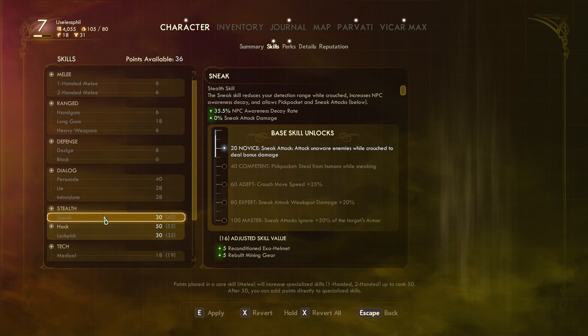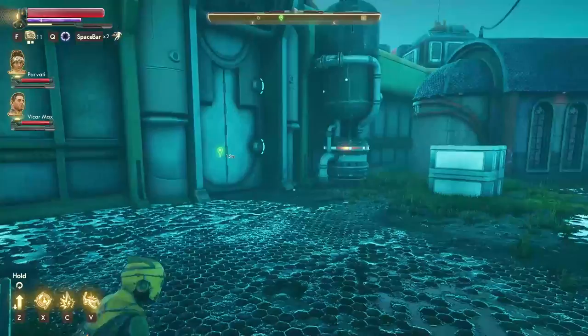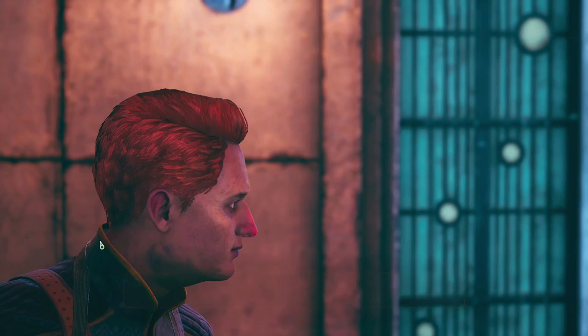The third tip is to pick up pickpocketing as early as you can, because at the moment it's kind of broken how good it is. You do that by putting 40 points into sneak, because it is the second skill unlock associated with sneak. Once you've done so, you can sneak up behind pretty much any NPC in the game, and so long as you're out of line of sight of any other NPC, you'll be able to pickpocket them with no consequences whatsoever. You'll get lots of bits, lots of items to sell, lots of weapons to use, and it's even a way of advancing certain quest lines.